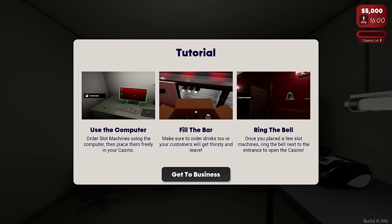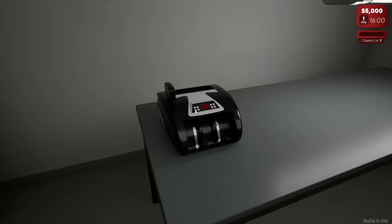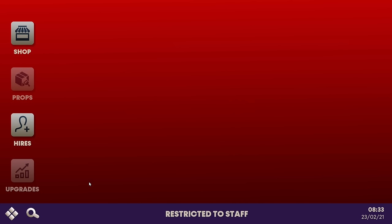Okay, so tutorial. We get to use the computer, order slot machines using the computer, fill the bar, make sure the order's the drinks. Ring the bell - once I place a few slot machines, ring the bell next to the entrance to the casino. So we can get to business. This is obviously our money counter and this is our PC.